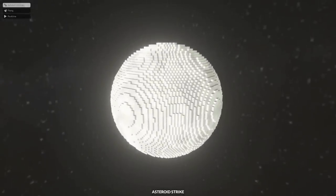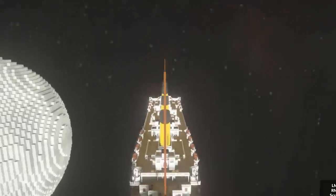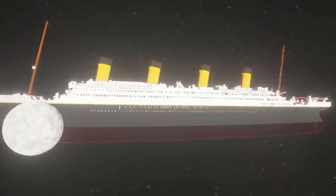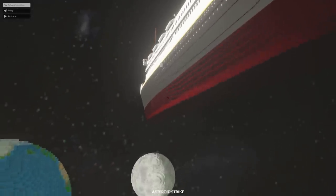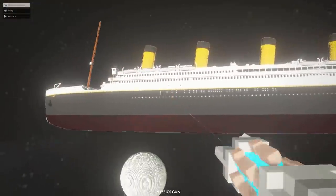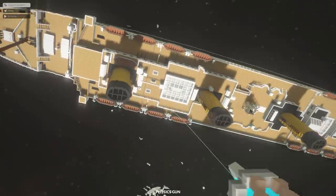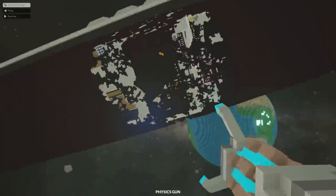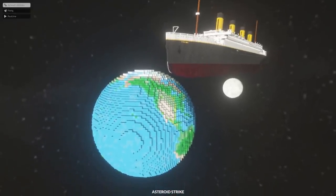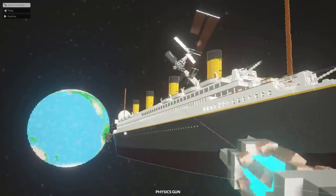Let's move on to the moon. If we head into that spawn menu, I downloaded a very cheeky new category — the ocean liner. Yep, it's the Titanic. We literally have an entire Titanic to play with. How big is this thing? Look how big it is compared to the moon. Why did they make it so big? I was going to crash it into the moon, but I feel like we won't even see that. All right, let's grab the physics gun. Apparently, the Titanic is a lot stronger than the moon — there's only a slither left.